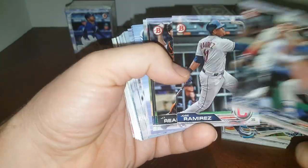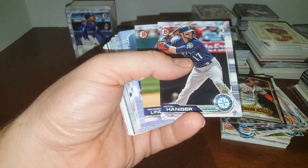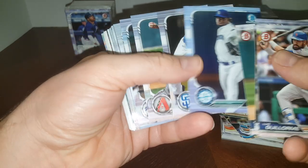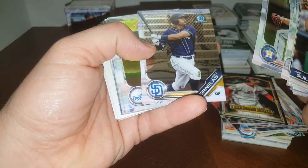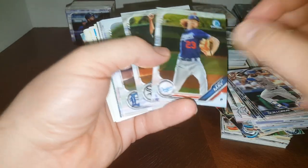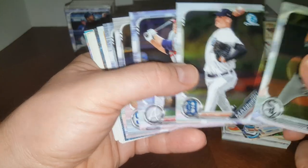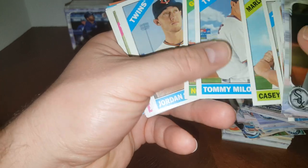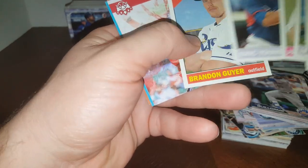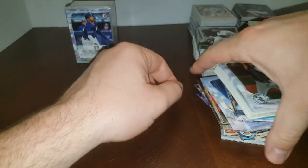Let's take a look. Jose Ramirez. JT Realmuto. Matt Chapman — that's not a rookie though. Francisco. Justin Dunn. Brendan Rodgers — I think he's going to be pretty good. John Duplantis here. Forrest Whitley. Dustin May — nice, 2019 Bowman Chrome, that's a nice one right there. I'm sorry about the shine, it sometimes messes up the focus. Drew Waters. Moustakas. Jason Grilli. Eric Young Jr. — looks a lot like his dad. Victor Robles Rookie — put that over there. Chipper Jones — I love Chipper. So I got a few good ones in that stack.